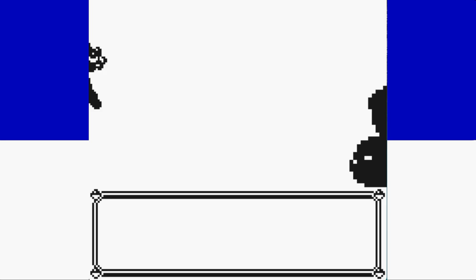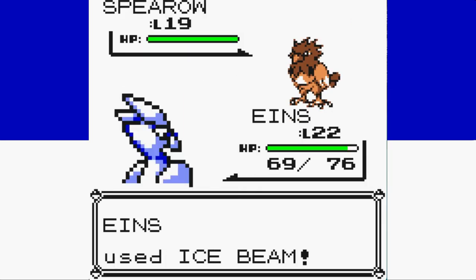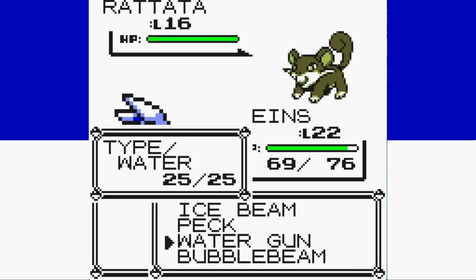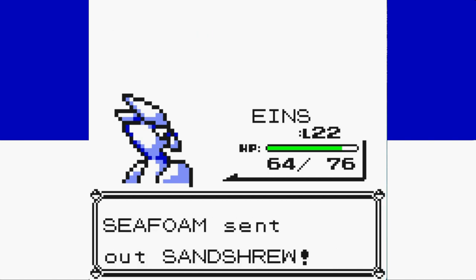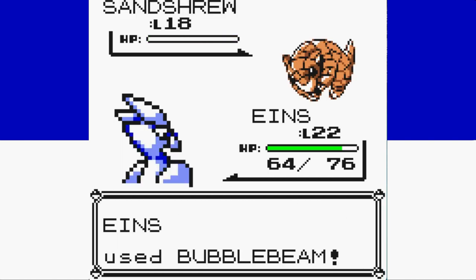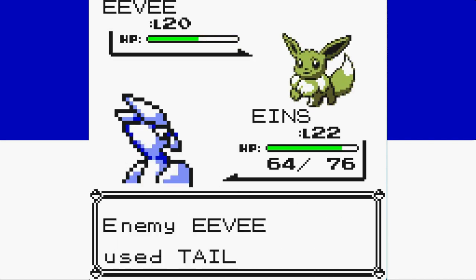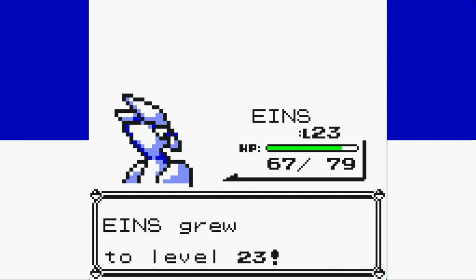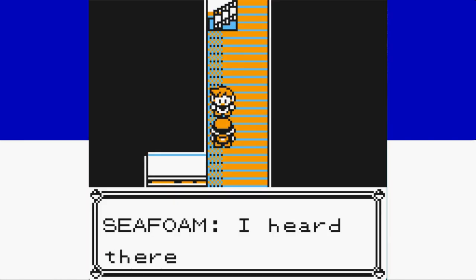We make our way south to Vermilion City and the SS Anne for another battle with our rival. We now outspeed Spearow for the first time — easy knockout with Ice Beam. Rattata comes out and uses Quick Attack for 5 damage, the first damage our rival has caused this run. We knock out Rattata and Sandshrew with a single Bubble Beam each, and it takes three Bubble Beams to KO Eevee, but it only went for Tail Whip, so still not much excitement from our rival this run.